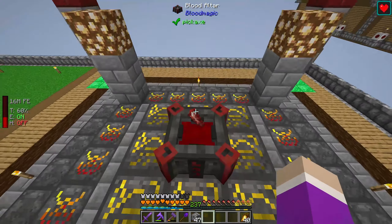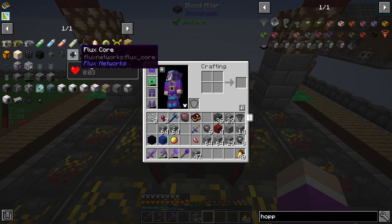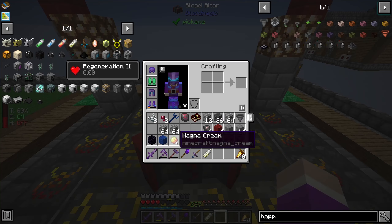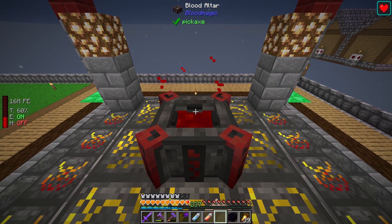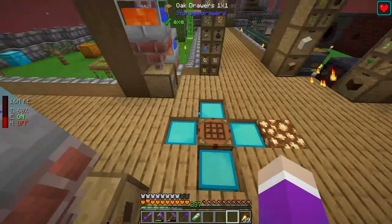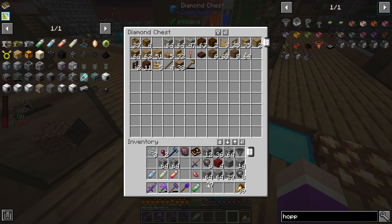The weak activation crystal is done. All I have to do now is put these on — how much blood do these require each? Only a thousand — okay that's not bad. Number one, number two, number three, and last but not least number four. Now I'll need a few torches to stop mobs from spawning on top of the big box I just made.